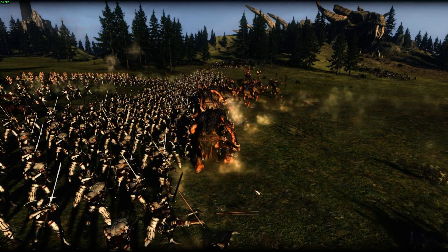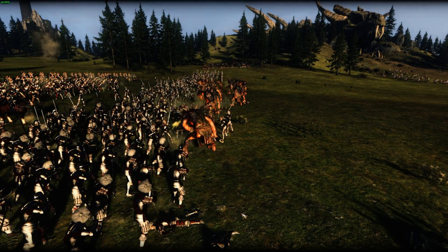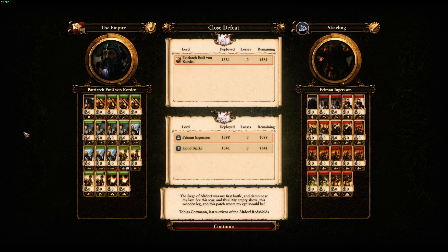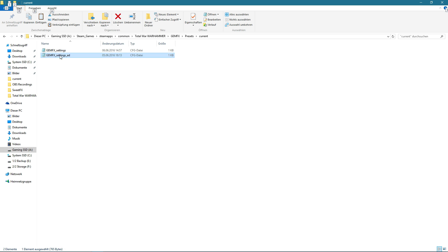Now we'll switch to the menu to demonstrate. You can see it already - it looks way different - and you can toggle this on and off. You can also see it gets a little bit blurry. So this is something you have to live with if you want to use the presets and the tool right now for Warhammer. But I still think it's really worth it because it makes those battles look much better.